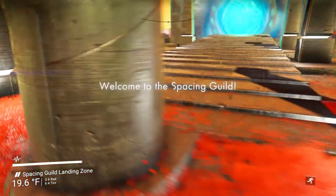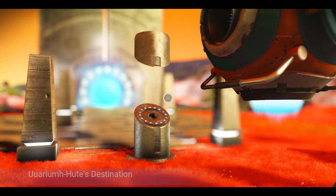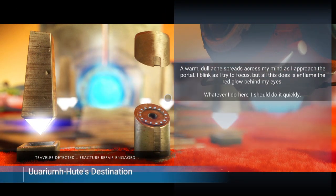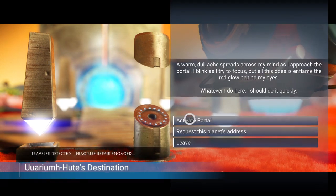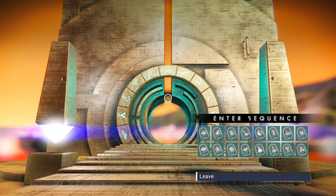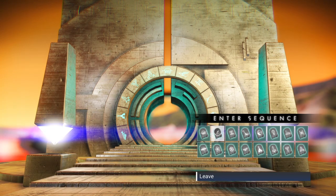I'm going to put in his portal address, go to his planet, and then I'll be constructing a vehicle bay. His base is pretty close to the portal so I'll be traveling there. His star system is on the opposite side of the galaxy, right King? Yep, that's right. It's northeast, almost directly opposite the hub, and about the same distance from the center.